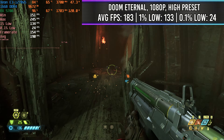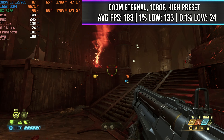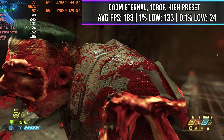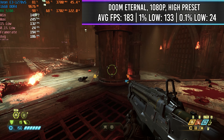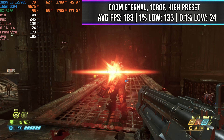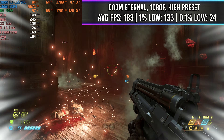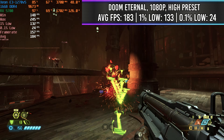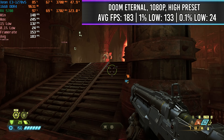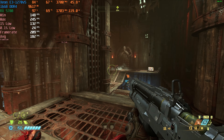Next, we got one of the most well-optimized games I've ever seen — Doom Eternal. We're running at 1080p on the high preset, and we were able to rip and tear with all the explosions and gore happening, getting an average FPS of 183. The 1% lows were still at 133, and the 0.1% lows were at 24 — that's just because of a random stutter somewhere. But throughout the entire run, this is one of the most smooth gameplays you can get right now with a system like this. It was actually really, really awesome.